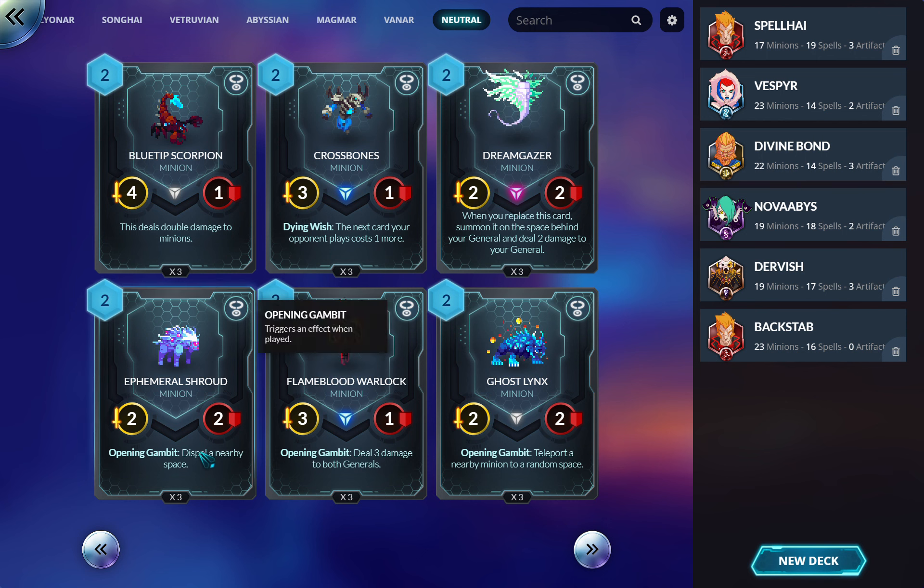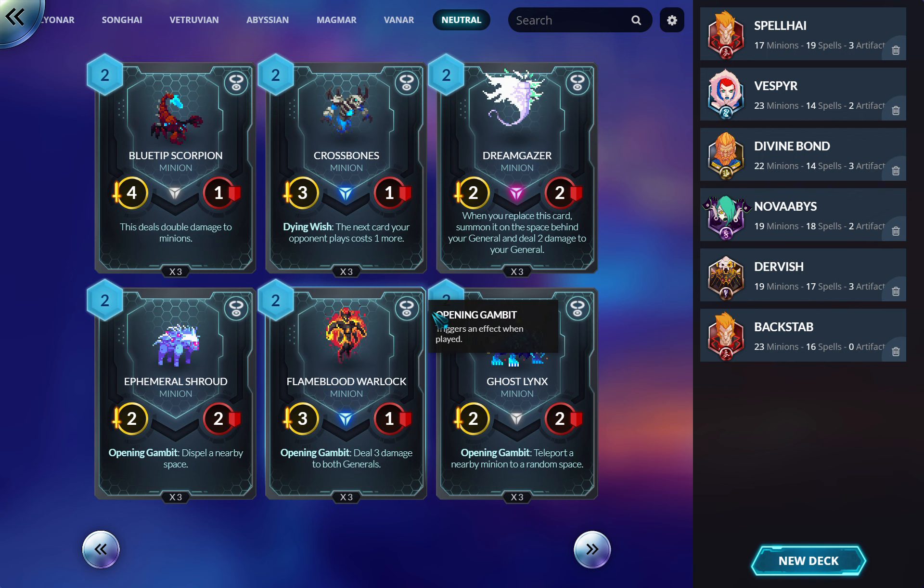Ephemeral Shroud is very good. I run it as a two-of in my Songhai deck. It gives you a body and does a dispel, which is always good, especially for two mana. Often this is just hardcore removal where you dispel something and it then dies. Always worth considering.